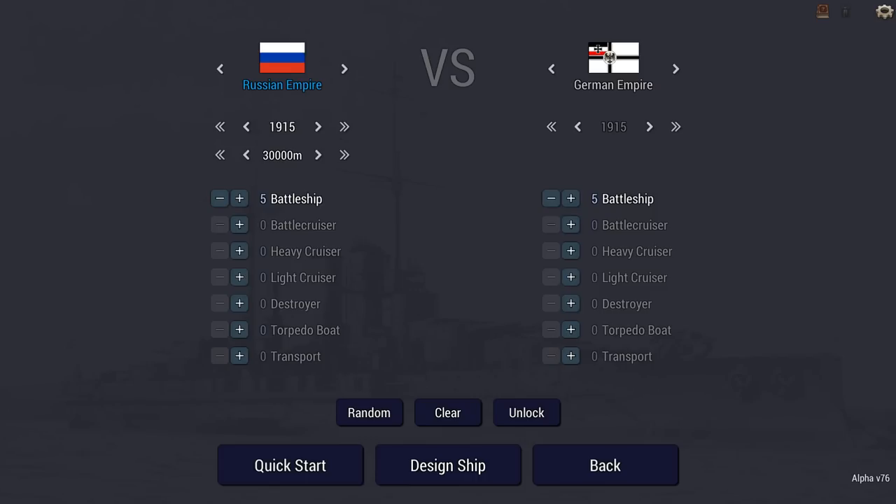Hey guys, Stealth here, and welcome back to Taskmaster Tuesday. For this one, we have an interesting challenge where it is both our task to build the most expensive ship and the worst ship. That is an interesting contradiction, because usually a ship that is expensive also has some fairly high tech, and that usually makes it more effective in battle. In this situation, we have a junior Russian admiral — that's the role that we're playing — and we're tasked with building Russia's first ever dreadnought battleships in 1915.